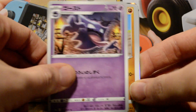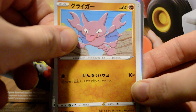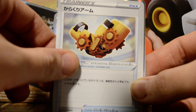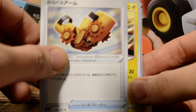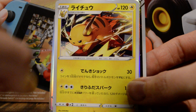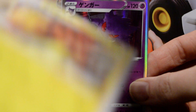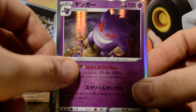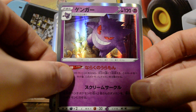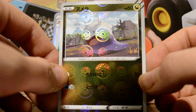We have a Haunter, a Gleisgore — I don't know what that actually is, somebody in the comments please let me know — a Raichu, a Hollow Gengar.